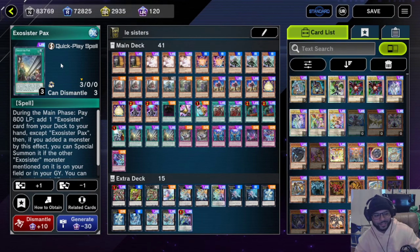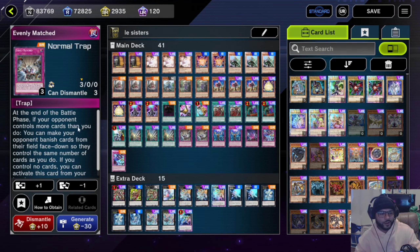We run three Exorcist Packs because you gotta pack your opponent up — this thing allows you to search out any Exorcist monster you like or need; you just gotta pay 800 life points for it. Then we're playing two Evenly Matched because going second we don't do all that great, so if we can break a board and then set up our own board, we're having a great time.